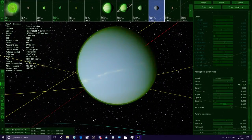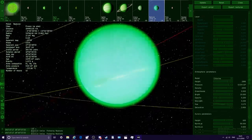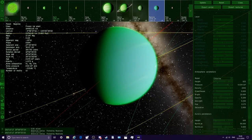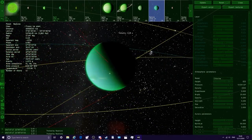Green Neptune — that is so crazy. Neptune is very bright. That's a very very bright green above that blue atmosphere underneath. So there we go, we've got a green Neptune now.